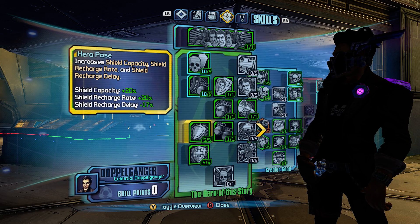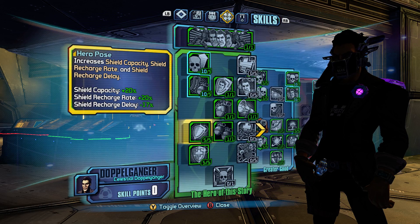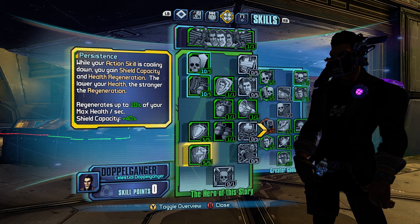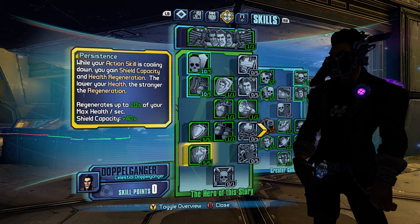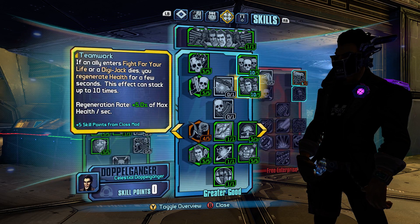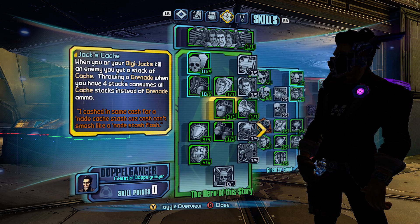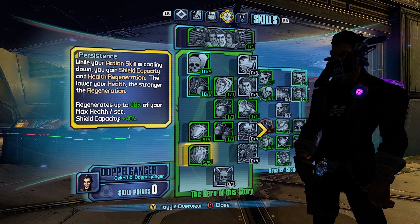Hero Pose is all about more survival — when your Jacks do go down, you want some of it. Typically you want to recall your Jacks to shorten your duration, but sometimes you're in fights where they're just out the whole time, and this makes a big difference in your survival. Persistence is another one that's about survival while your Jacks are down and it's cooling down — you get 40% more shield capacity and you're regenerating 10% of your health per second. This will stick around for a couple of seconds after cooldown ends, giving you a lot of survival for the first 3-4 seconds of your cooldown.